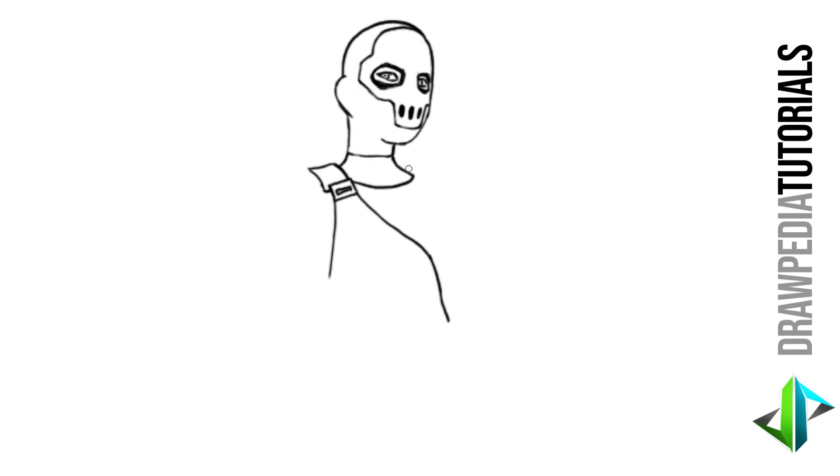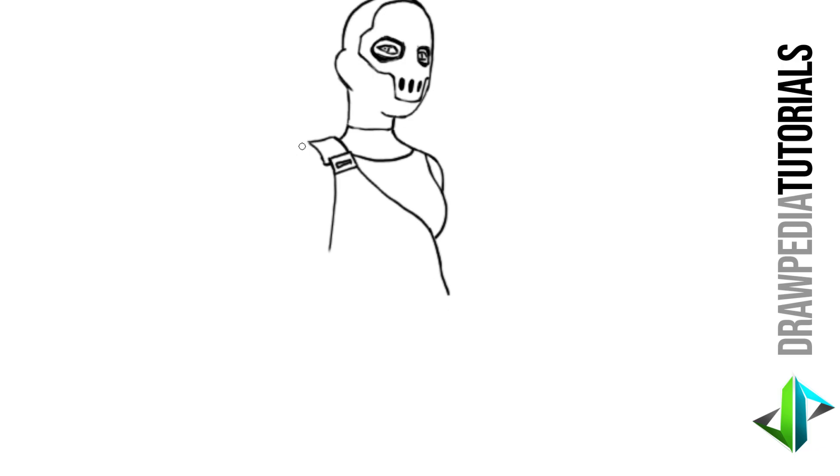Now for the collar of her shirt I'm gonna draw across a curved line at this point to the right shoulder and extend the line of this shoulder to the side, turning it with a semicircle turn downwards. On this side I'm gonna draw a curved line outwards and turn it back in towards the outfit. On the left shoulder I'm gonna draw a semicircle line and turn it downwards, and do the same thing for the inner line with a curved line down to the elbow point.